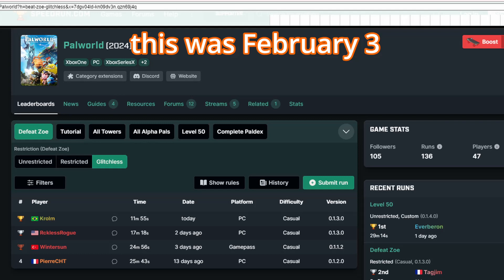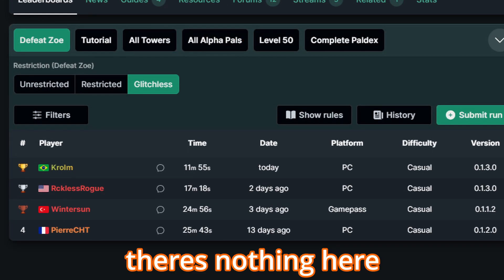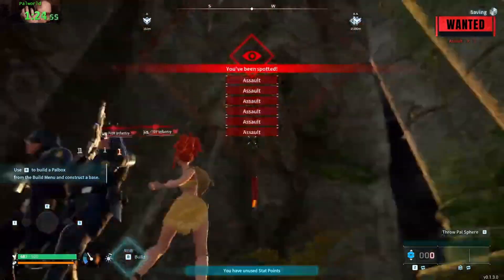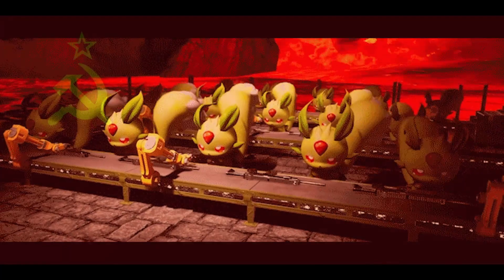I checked the Palworld categories on speedrun.com and noticed that the glitchless category was looking kind of empty. The restricted category had so many runs, and it relies on a duplication glitch which doesn't look super fun to me. I wanted to choose a category that was more true to the essence of the game — of using pals for power.